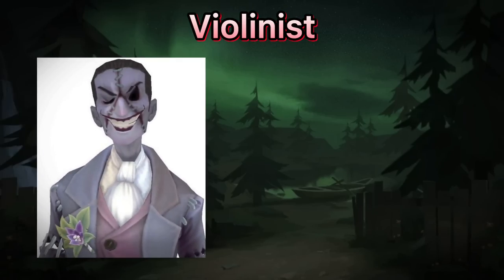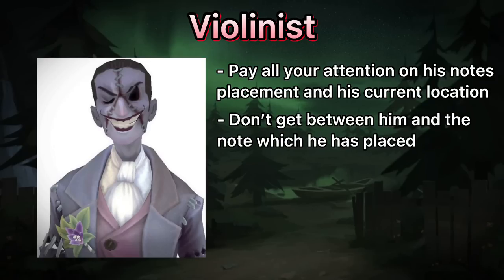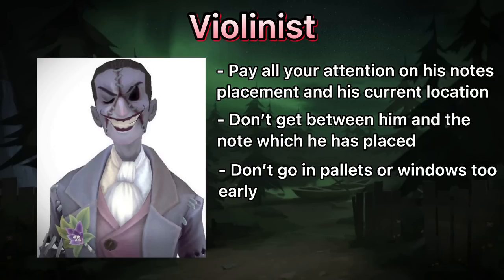Violinist. This hunter is the scariest to kite. He can knock you down in seconds, so to resist it, you have to pay all your attention to his note placement and his current location. Avoid getting between him and the note he has placed. Don't go to pallets or windows too early — look how he places the first note, then decide where to go.